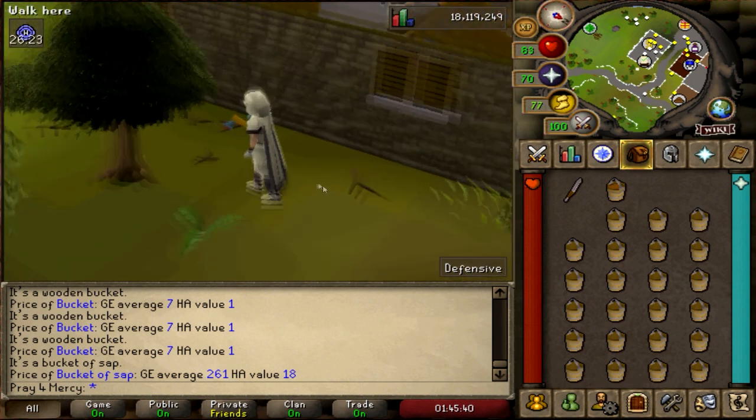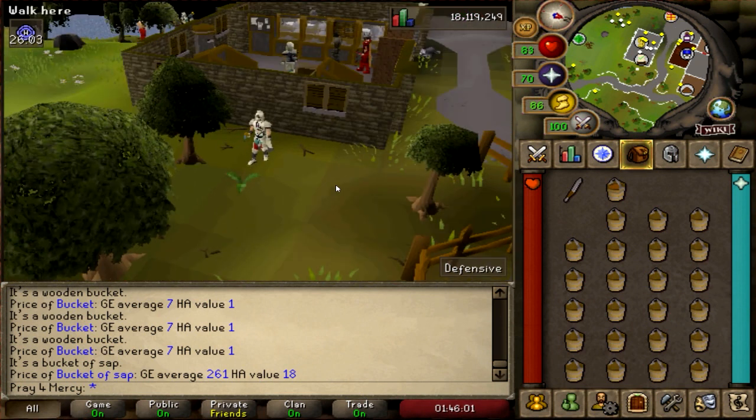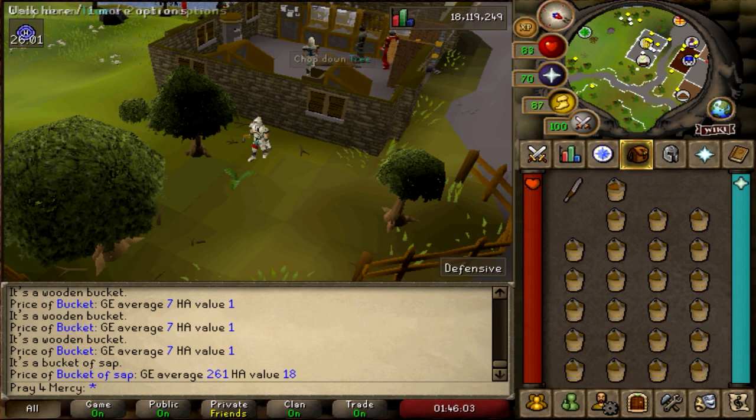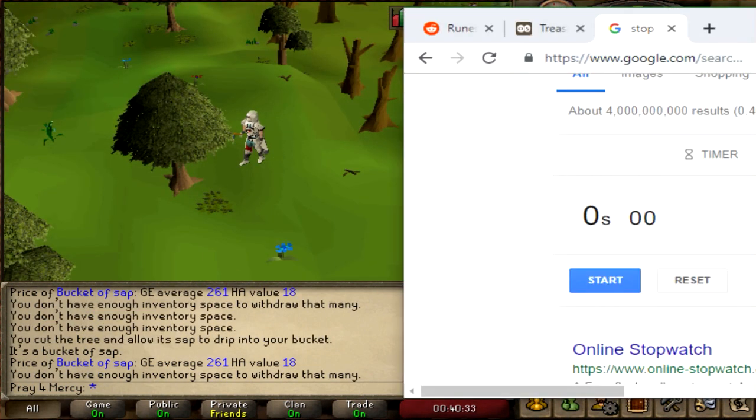I'm going to do this for one hour straight, but unfortunately during my recording I actually ended up in a different area — the Gnome Stronghold — which is not too bad, but I didn't know I could do this anywhere. I figured out that this is the easiest way near a bank. As always guys, I have my stopwatch, so let's go ahead and get started. It only takes about two seconds to get your sap.